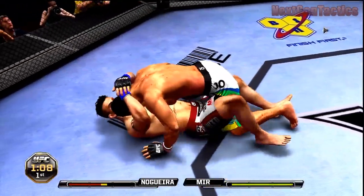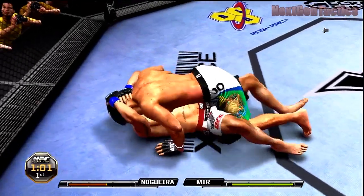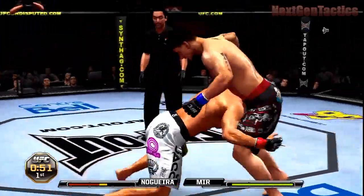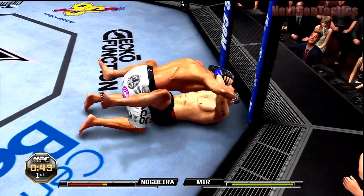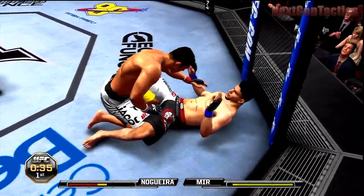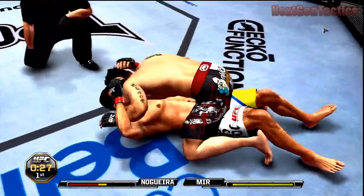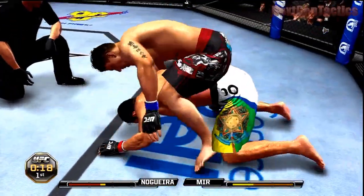He takes me down and gets to half guard automatically with that takedown. I already know he rotates the crap out of his joystick. I'm just doing some damage, punching him in the face, and he goes for that L1 transition. But I reverse, and then I reverse again to get him to mount. So I'm on back mount right now.